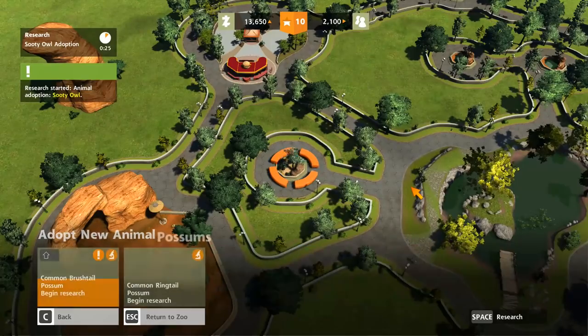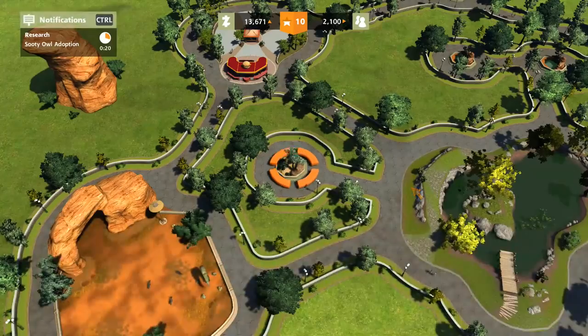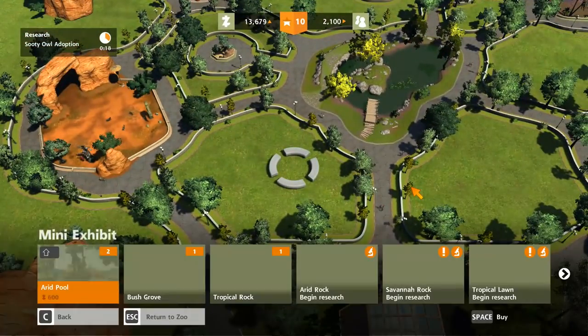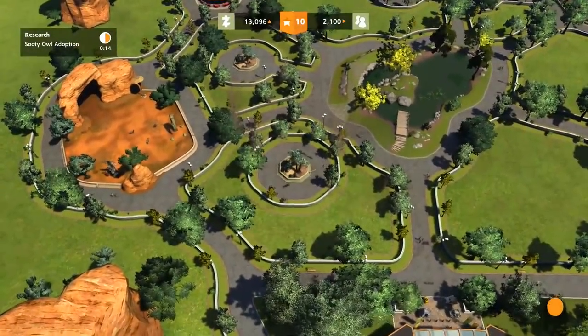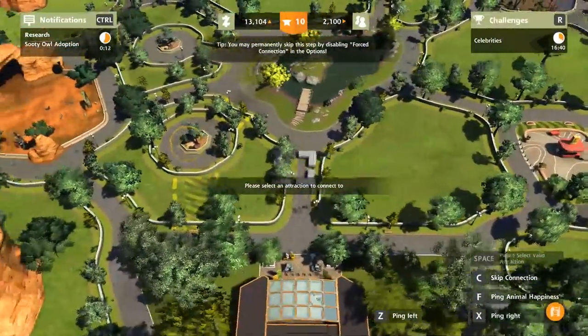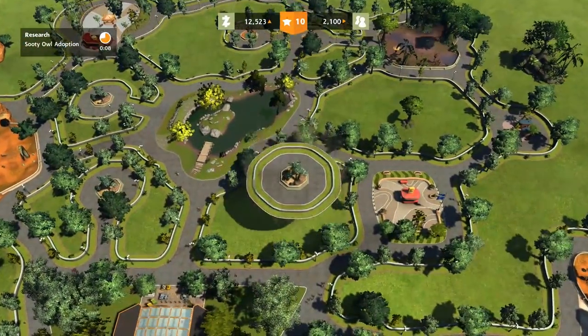Australian masked owl. I really want a possum as well — we're going to get all of these. We're just going to get loads of really cool little animals. So bush grove — let's get another one of those. And another one of those. This is our little bush grove centre over the lake in the middle.